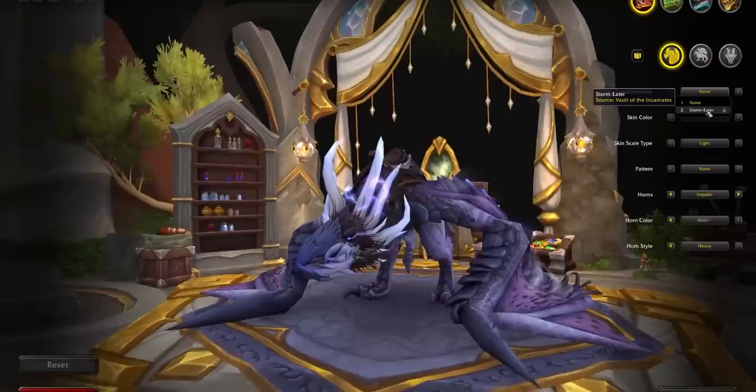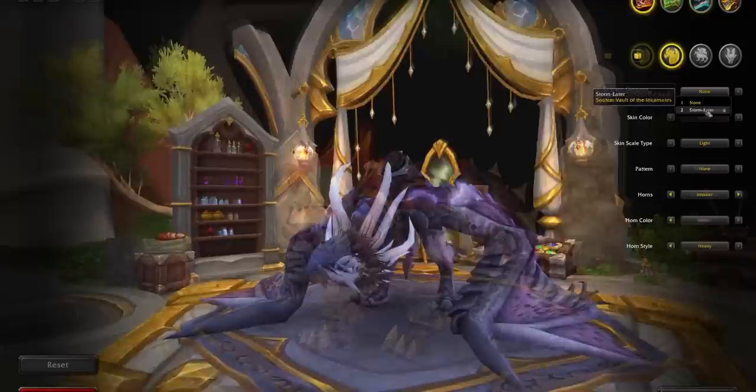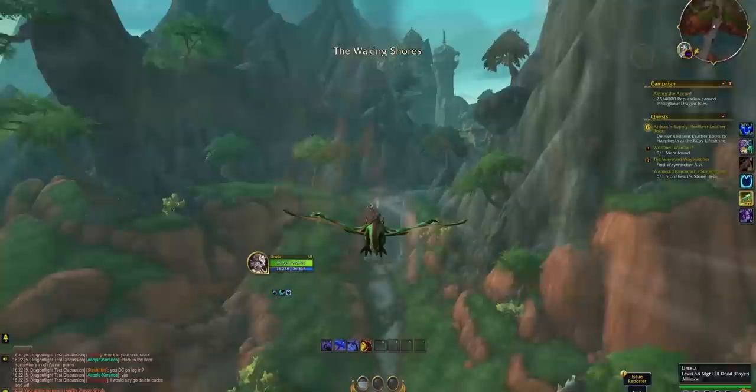In addition to the body, face, and accessory customizations, there are also two full transformation customizations available. These are pretty hard to get, though. The Storm Eater one is from Mythic Razageth, and Crimson Gladiator is from getting Gladiator rank in Season 1. So that's pretty darn hard.